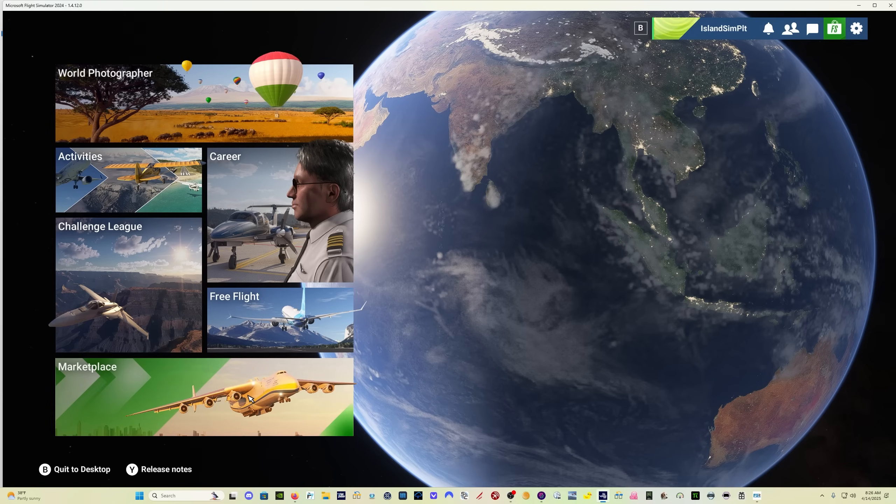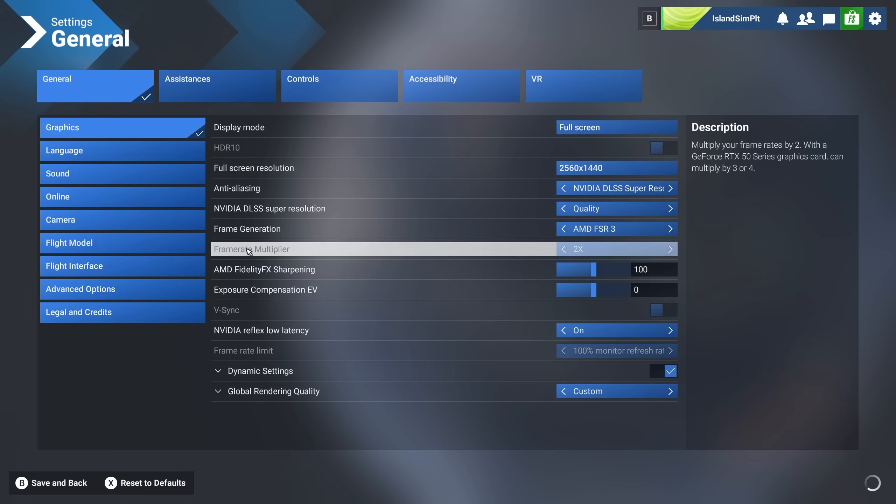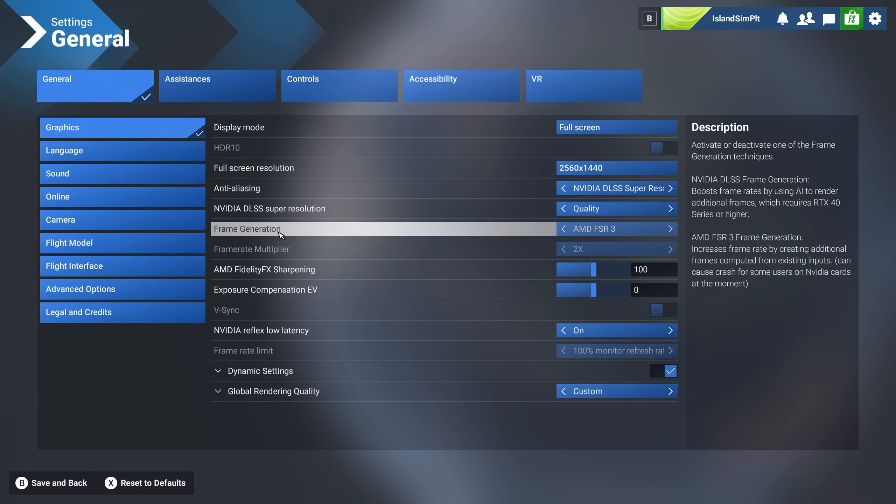So here we are in version 1.4.12. If we come over here into the settings, in Sim Update 2 we will now have frame generation AMD FSR 3 available for everybody, which is fantastic — except, just like with DLSS, Asobo likes to roll this file back to an earlier version.